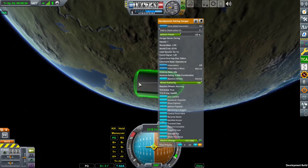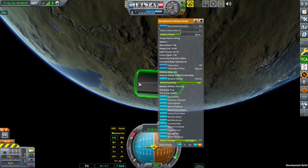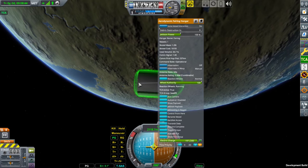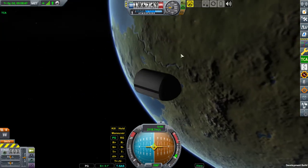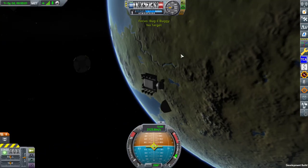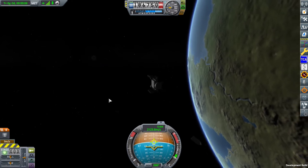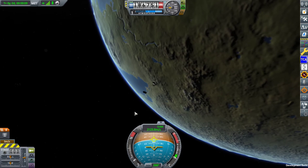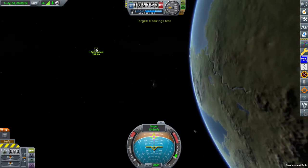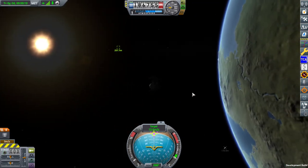This fairing will accelerate the payload to an additional three meters per second along its path. Depending on the weight of the base, this will result in a different relative velocity. Currently we have almost 13 meters per second.